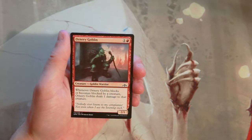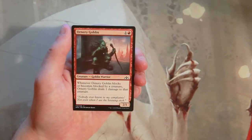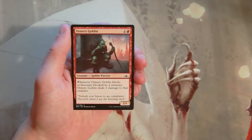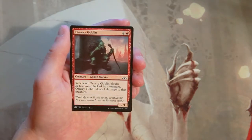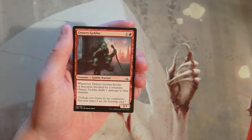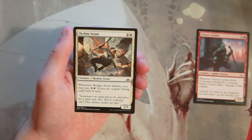Our first card is Ornery Goblin, a 2/1 for one and a red. When it blocks or becomes blocked by a creature, it deals one damage to that creature. This is just a perfectly fine aggressive red two-drop. It goes really well in a red aggressive deck, so this is something I'd be interested in if already in that strategy, but not something I'd want to pick up early.